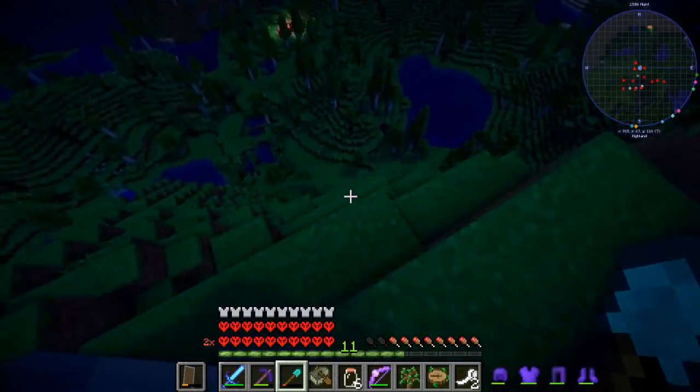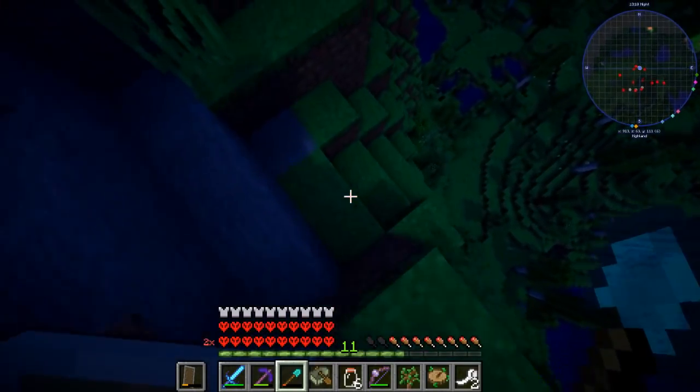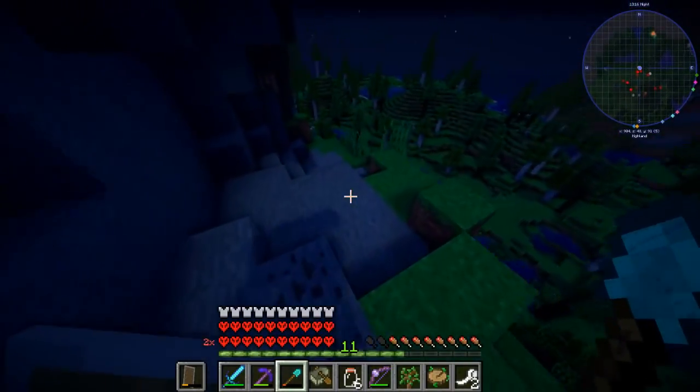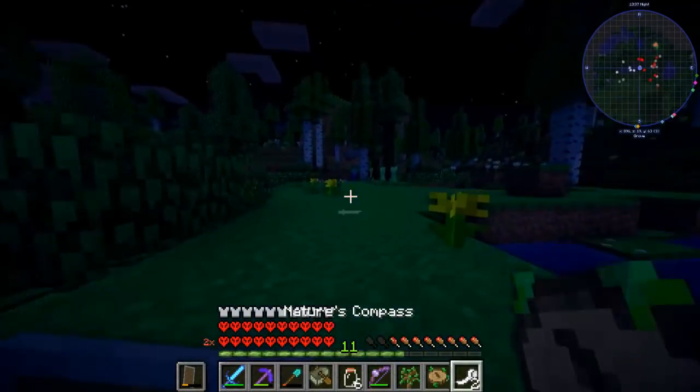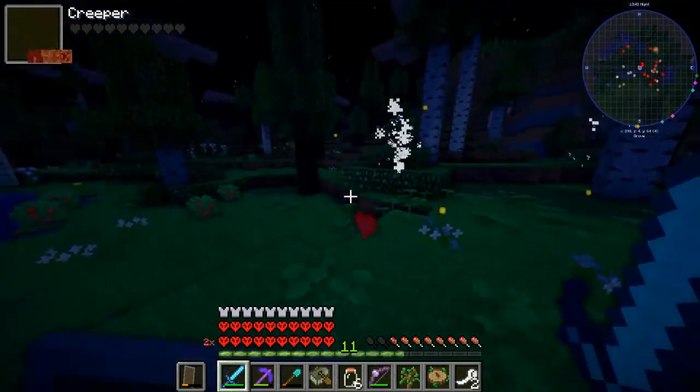There's a skeleton right there. This highland biome is so annoying because it's a pain to get up and down. If that skeleton shoots me off this, that's really going to suck. I just need to make my way down before I get shot off. And we are down. That has to be the worst biome because it's just a pain to get through. There's a lot of mobs - let's deal with these and then we can carry on our journey.